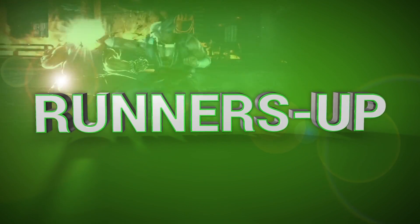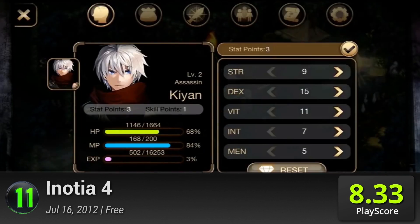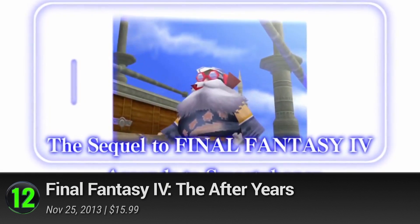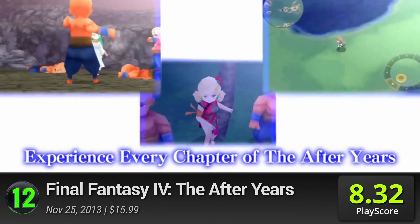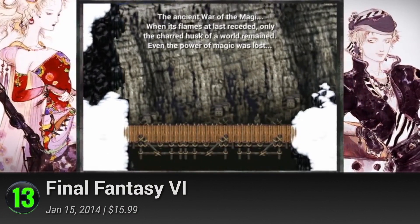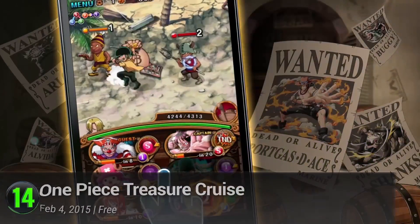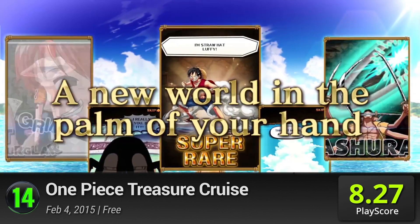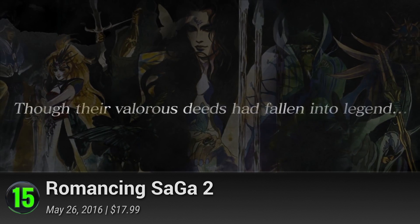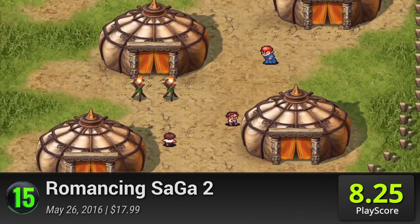Here are the runners-up before we reveal the number one. Ys IV has a PlayScore of 8.33. Final Fantasy IV and the After Years — not exactly the best of the Final Fantasy series, it was made as a sequel to 1991's Final Fantasy IV with the benefits of a full 3D makeover — has a PlayScore of 8.32. Final Fantasy VI, an unforgettable Final Fantasy adventure full of magic, mechs, and a whole lot of random encounters, has a PlayScore of 8.28. One Piece Treasure Cruise — form your hearty crew and sail the vast waters in Bandai Namco's mobile One Piece game — has a PlayScore of 8.27. Romancing Saga II, another Square Enix recognized title offering the game in full remastered form along with its first official English translation, receives a PlayScore of 8.25.